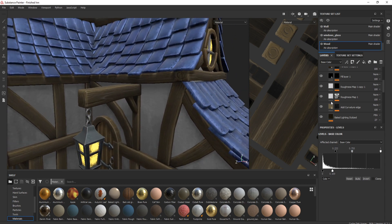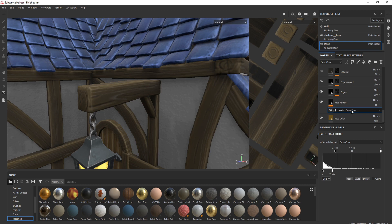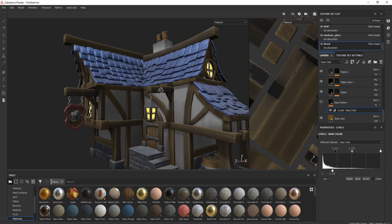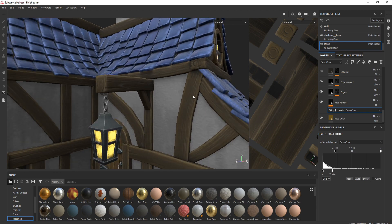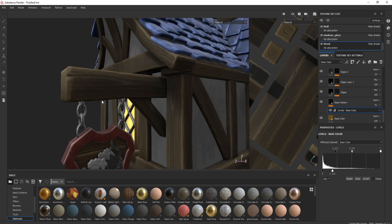In Substance Painter you have a ton of patterns under the filters and generators — really make good use of them. Go through and actually look at what they all do; they're so interchangeable. If I zoom out and turn the base pattern off, you can see how much difference that actually makes — it's really added to the feel of it. Just make sure you don't go overboard; it only needs to be very, very subtle — white lines that you barely notice — so it doesn't take away from all that sculpting you've done.